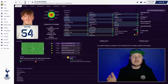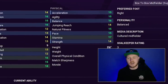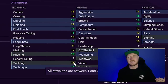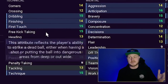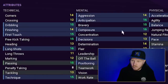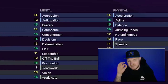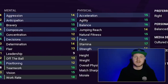In front of the defence, Alfie Devine has a 170 potential range — same as Nnamdi Collins. Absolutely solid as a box-to-box midfielder. Great attributes including tackling, dribbling, finishing, first touch, free kick taking, long shots, and outstanding passing. Fantastic mental and physical attributes — this guy is absolutely solid, raided from Tottenham's under-18s.